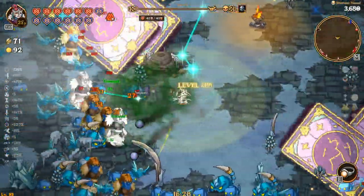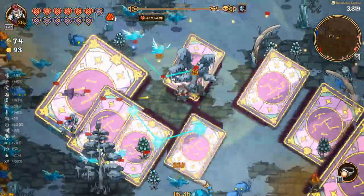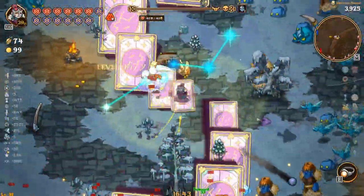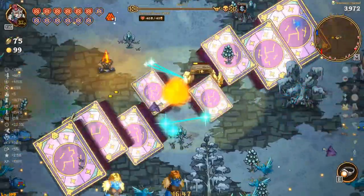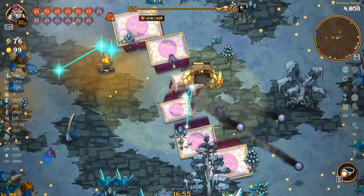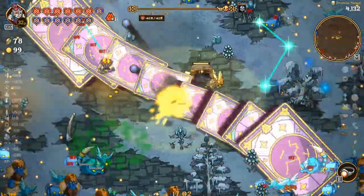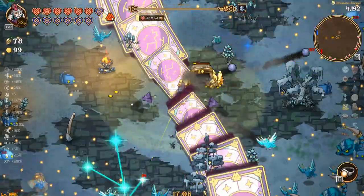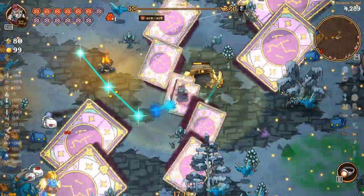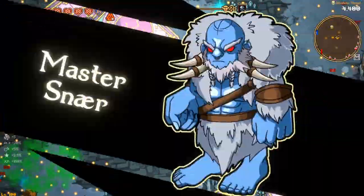We're at 92, looking good. Damage should be pretty much one-shotting literally everything. This is 97 — okay, 99. Let's just hang out. Easy peasy, dude. What else is there to do now? Not a whole lot. Just chillax and stack up the XP because then we can pop the ring and we'll be good to go. Should we be hunting for seedlings? Yeah, maybe probably, but whatever.